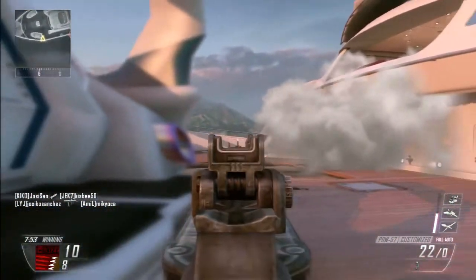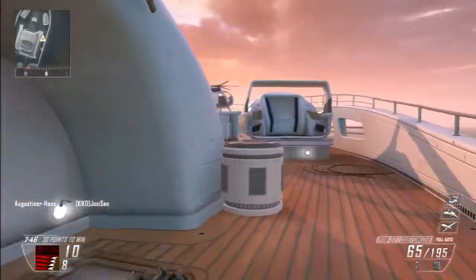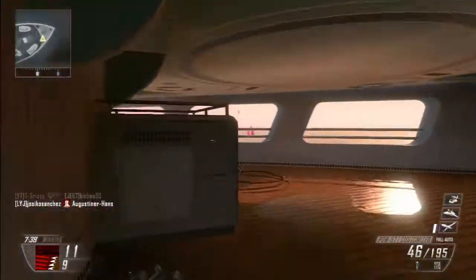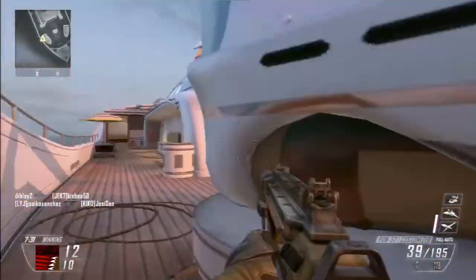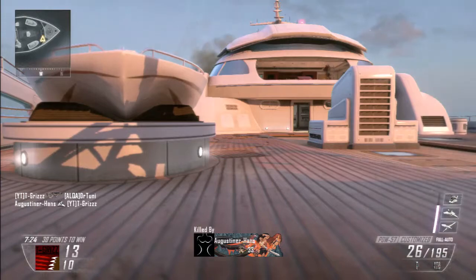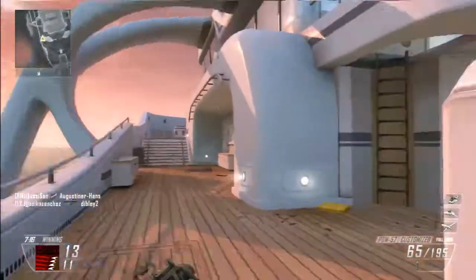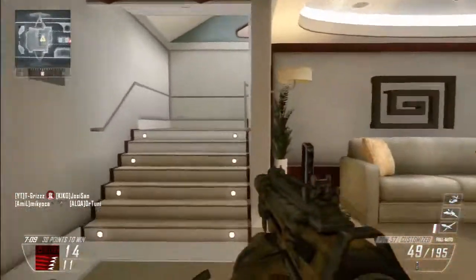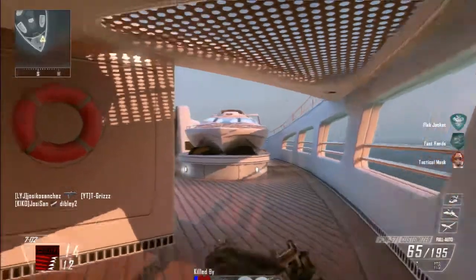First, the gun you should use. We all have a favorite gun — you can use whatever you want — but in free-for-all, my tip is to use a silencer. With a silencer you do not show up on the radar, giving you a big advantage. If your iron sights are good, use those; if not, put on a red dot or an ACOG for accuracy. For example, with the FAL I use a silencer, a red dot, and FMJ.